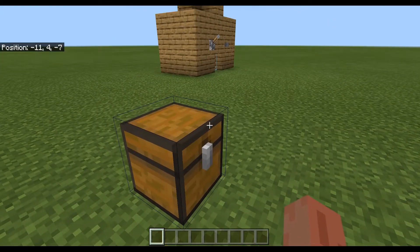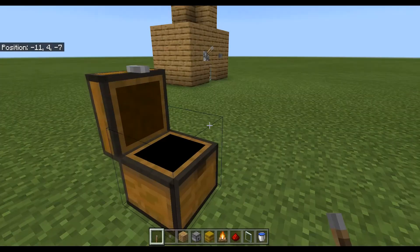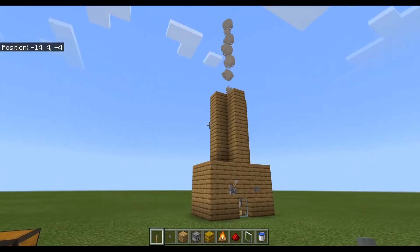In this chest I have all the things you need if you want to build it in survival mode. You need: one lever, one button, oak planks or whatever block you'd like, two dispensers, one hay bale, one campfire, two pieces of redstone dust, one glass pane, a water bucket, and flint and steel.